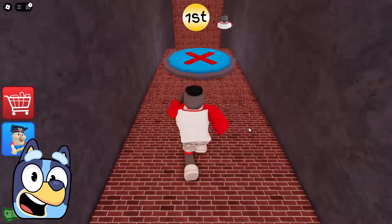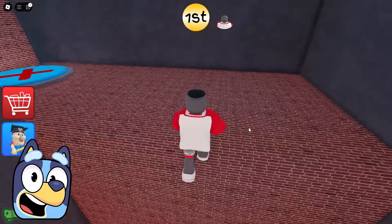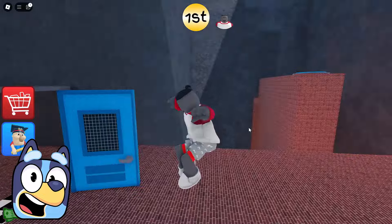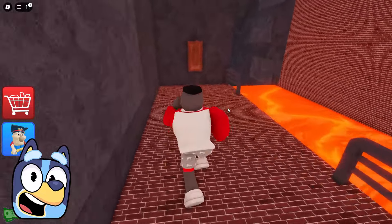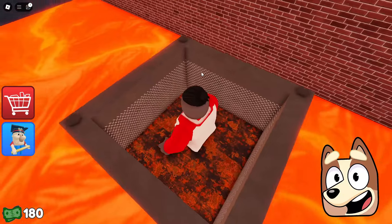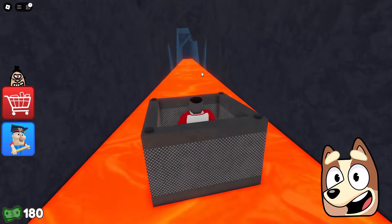I think we definitely won't lose this race, because we are running pretty fast and we can handle all the obstacles here. Great. We reached the finish line before him, and now we will have to navigate this weird lava terrain again. Look! There's some kind of lever here. We pressed it, and some kind of weird thing appeared. It looks like it's some kind of boat for floating on lava.